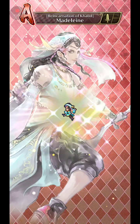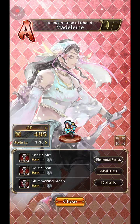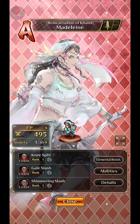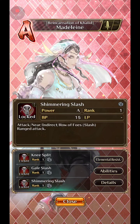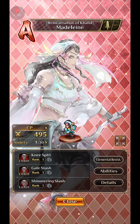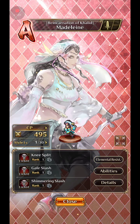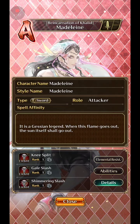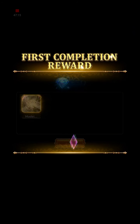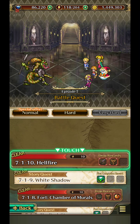We got Madeline - reincarnation of Khalid. She's cool looking, I like her sprite. Sadly she's not very good - maybe we'll get an S or SS of her in the future. Knee Split, Gale Slash, and Shimmering Slash. Knee Split's okay - it affects a row. She gets endurance and agility up. Wow, that's not very good. And hard mode is unlocked.